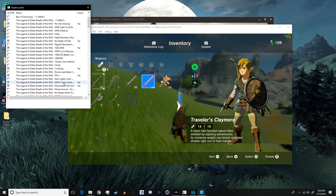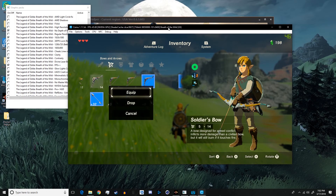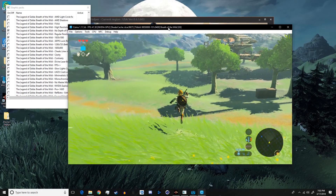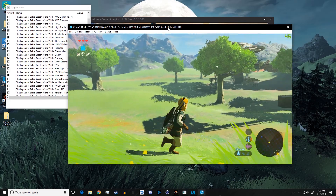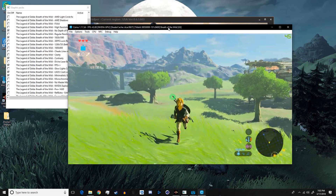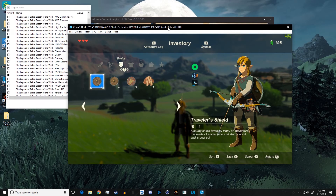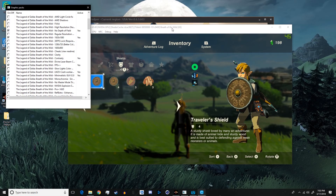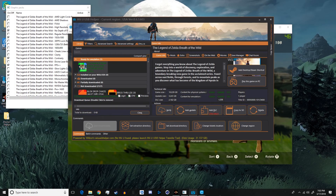No anti-aliasing and no depth of field will help a lot with FPS. Depth of field basically blurs everything around you without motion — as opposed to motion blur. When you jump up you'll see everything blurred around you; that's depth of field. Disabling it will help with FPS and CPU usage.